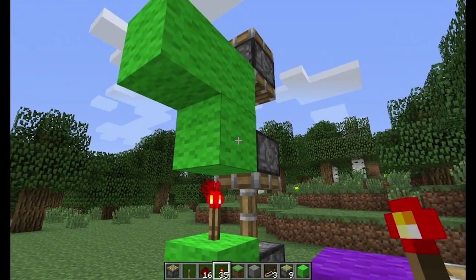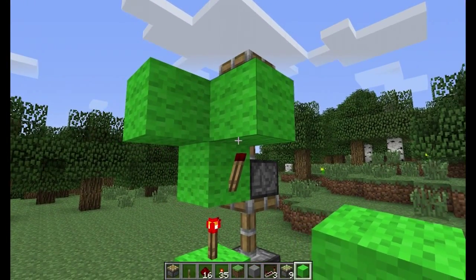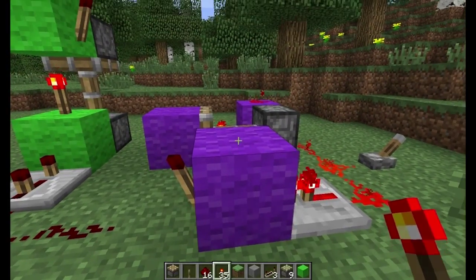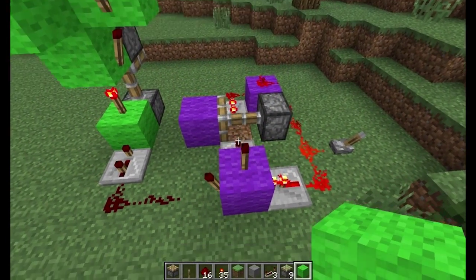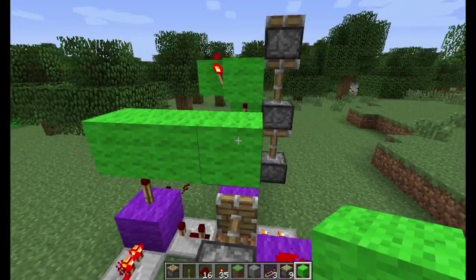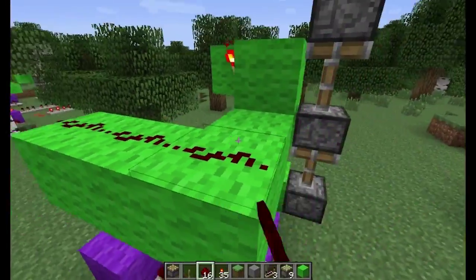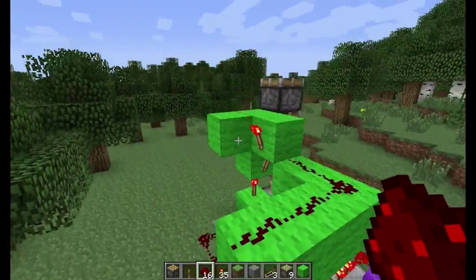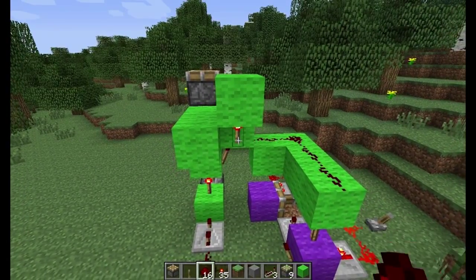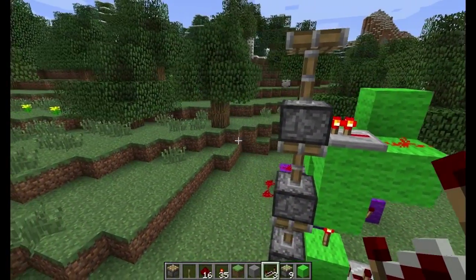Come around this side. Place a torch right there. And then on top of that torch, place a block. And then on that block, place another torch like that. Right on here, place a torch. On top of that torch, place a block. Then come out two like this and one more this way. Place redstone wire going like so. And place a block on top of this torch right here. Redstone dust. Repeater, just like that.